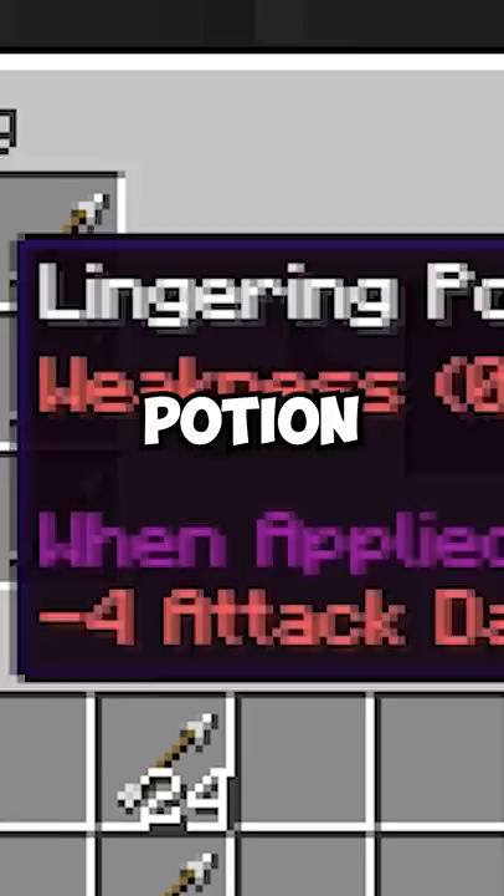See, if you were to take your weakness potion and instead add a dragon's breath, then we could use that now lingering potion to make eight arrows of our own, which will let us convert substantially more villagers in the future. And hey, on Bedrock, the return is even better, since we could just make a whole stack of tipped arrows from one cauldron.